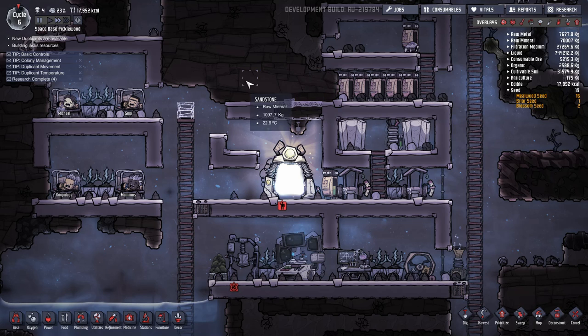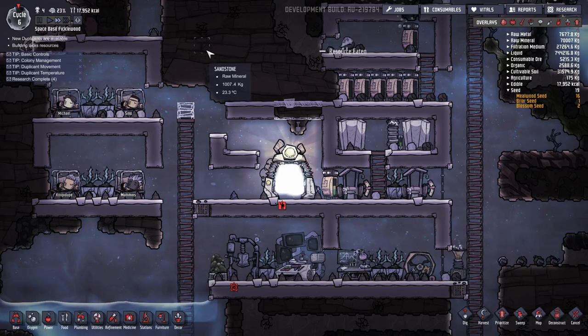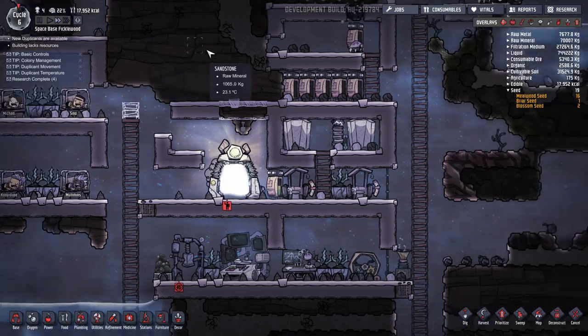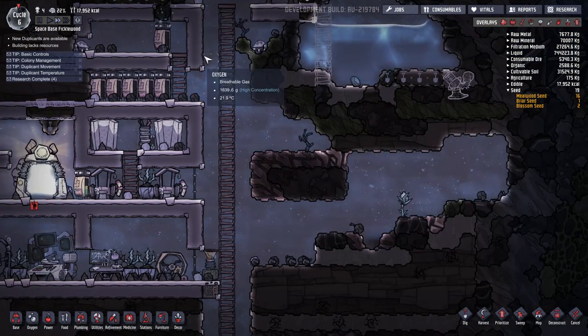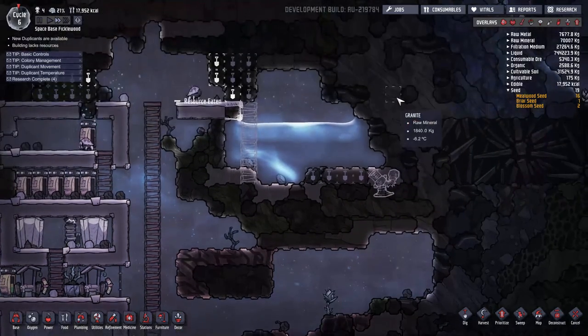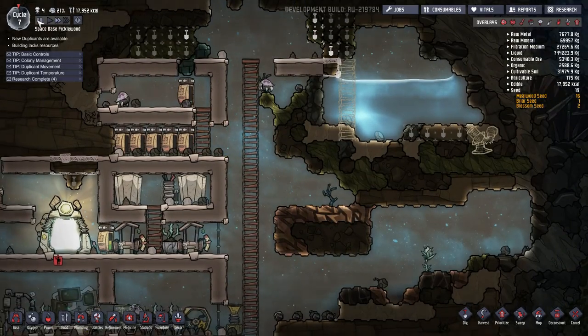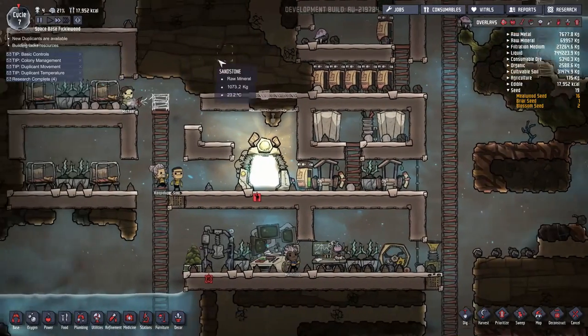Hello, YouTube! I am Pinstar, and this is Oxygen Not Included Strategy and Tactics, Episode 3. In our last episode, we started laying the groundwork for our first project — our first build — our first way of establishing and securing our food.